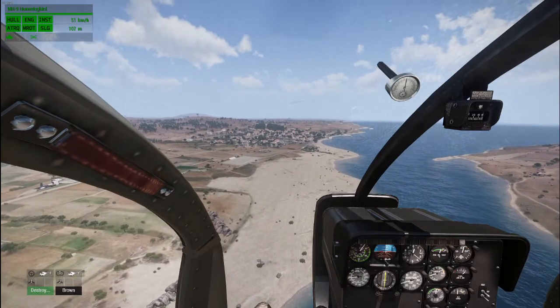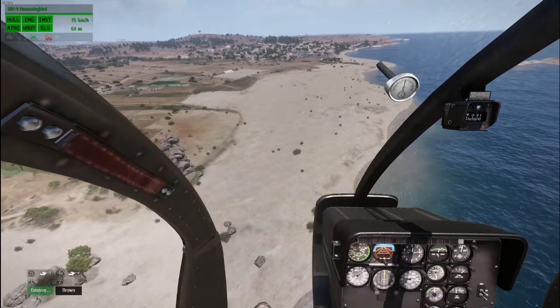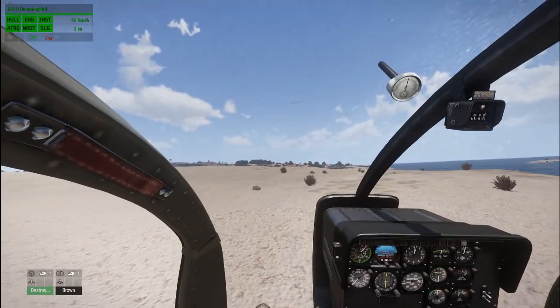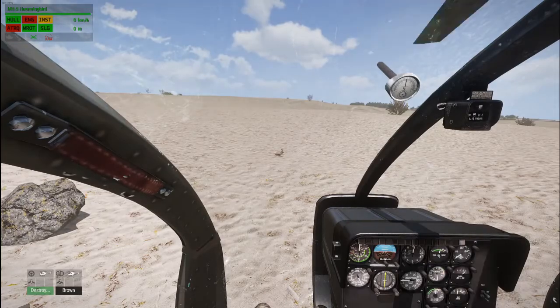We'll slow it down and reduce altitude. There goes my engine. First thing I do — collective is all the way down and all the way back. If I start to fall, rotor RPM comes up. And I'm increasing collective just enough that I'm transitioning a lot of that energy to translational flight. That was a little hard. We damaged it, probably won't fly again. But we made it.